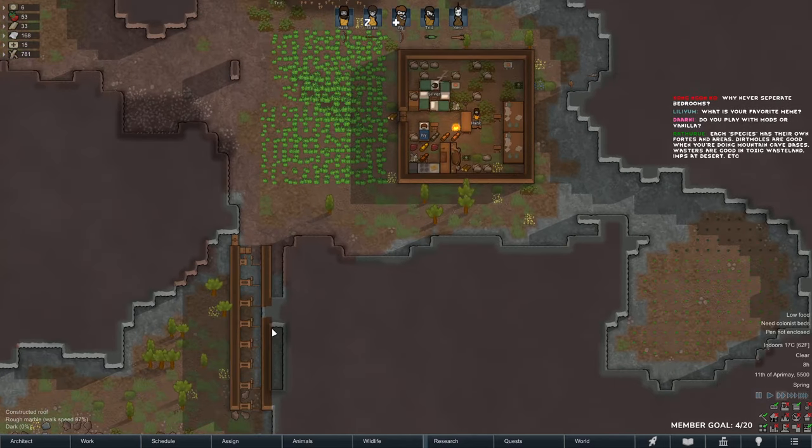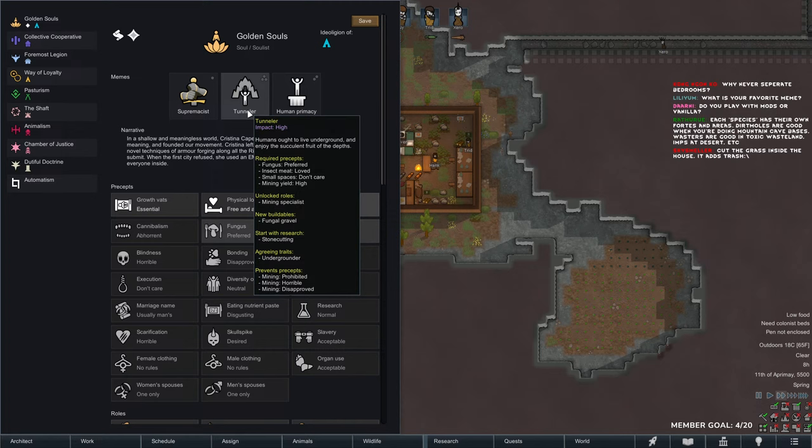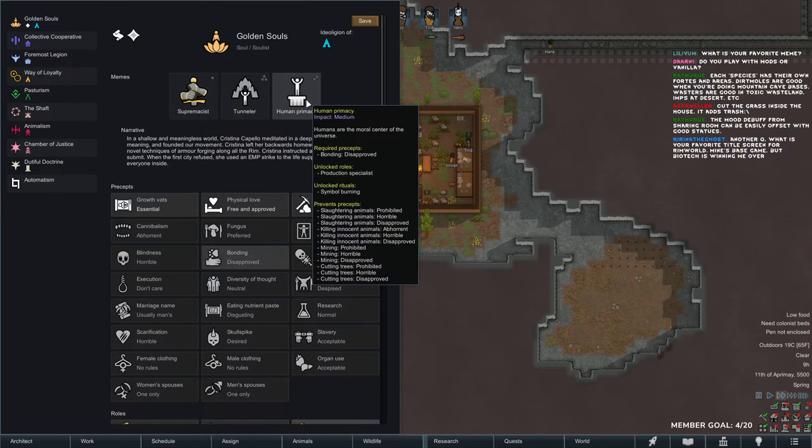Got a lot of food coming in still. What is your favorite meme? Probably Tunneler or Supremacist — I hated having to see dead corpses. Human Primacy is also good.